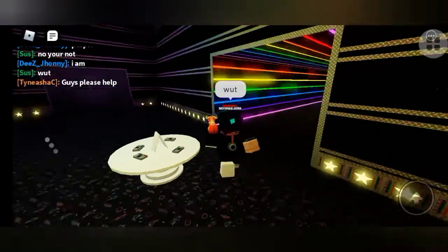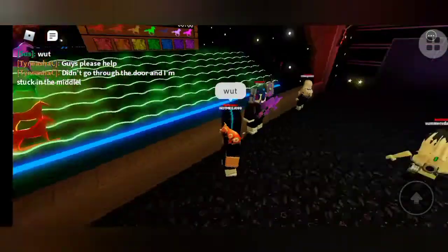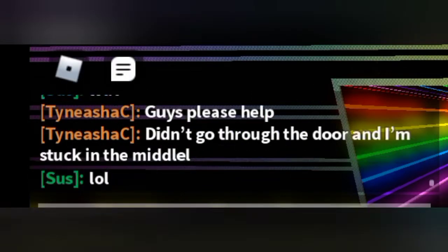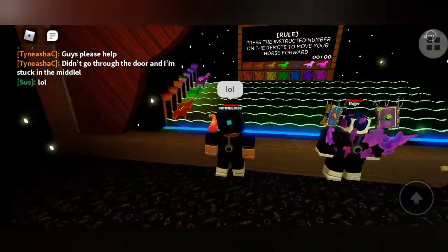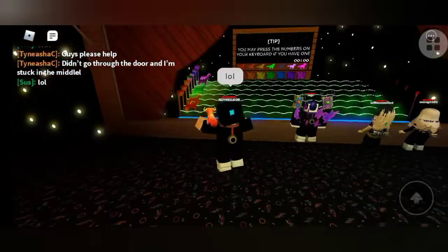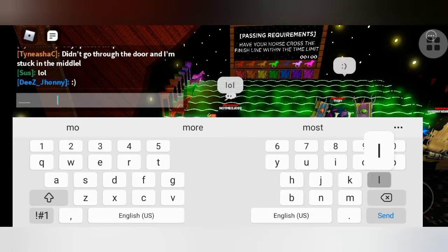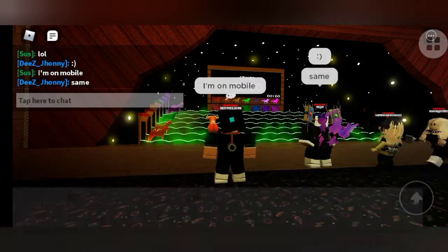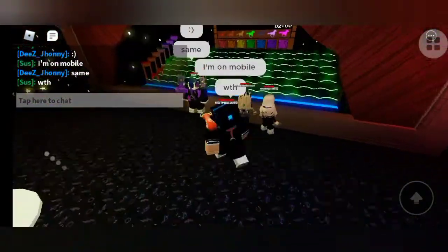Trial or Streaks. Participant pass count. Rule: Press the instructed number on the remote to move your course forward. Tip: You may press the numbers on your keyboard if you have one. Passing requirements: Have your course across the finish line within the time limit. Time limit: two minutes. 3, 2, 1.